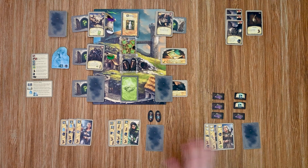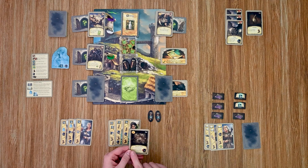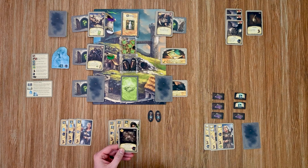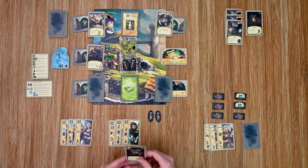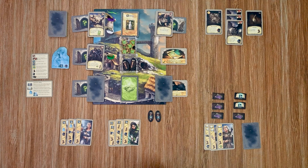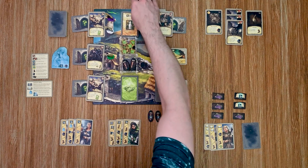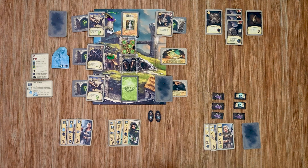Over to my archer. I'm going to use the bone branches which lets me take the top face-down encounter card from any location and remove it from the game without looking at it. It also gives me a gold, so I'll place that in my gold pile. I take this one here and remove it from the game without looking.